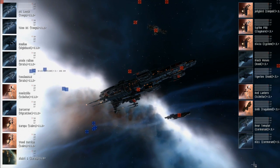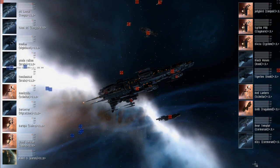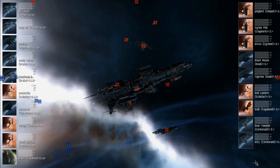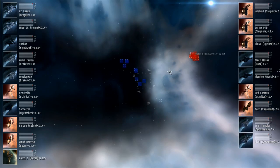Legion of Death have fielded two Tengu, one Nighthawk, one Scimitar, two Drakes, two Sabres, one Flycatcher, and a Keres.